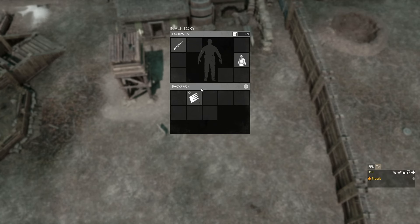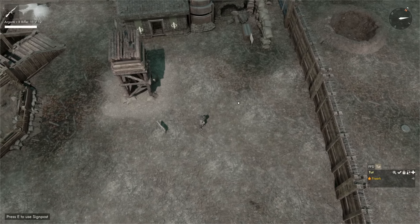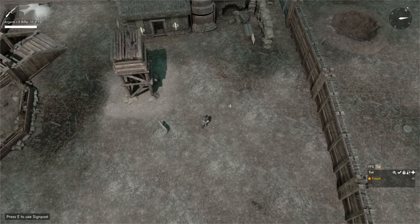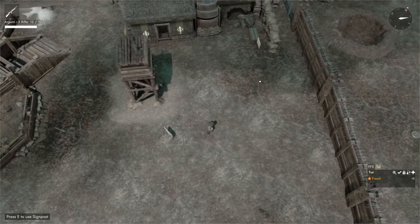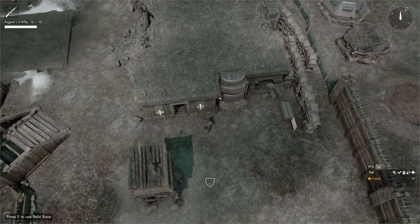If we press Tab to open our inventory, we can see we still have another clip. If I press R to reload the Argenti while there are still bullets in it, we will lose the bullets that are in the Argenti but it will use up the clip we had. So if I press Tab again, we can see the backpack is empty and we have 12 shots.